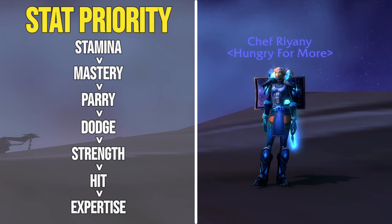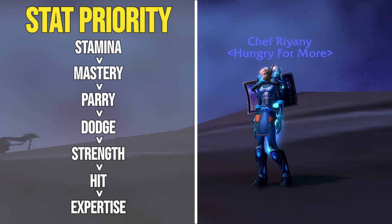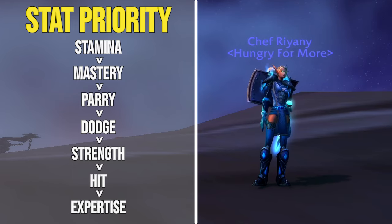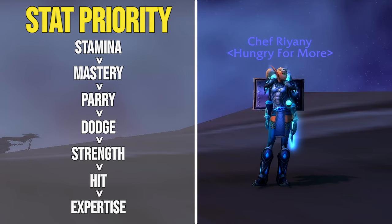That being said, I think completely disregarding offensive stats like hit and expertise is not the right way to play the game. Tanks do competitive damage in Cataclysm, and a Protection Warrior playing correctly can often find themselves out-DPSing some people in the raid. Once you feel comfortable with your survivability, I would look into picking up a bit more hit and expertise, especially if you're in a speedrunning environment.